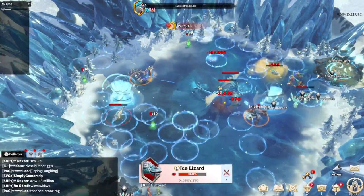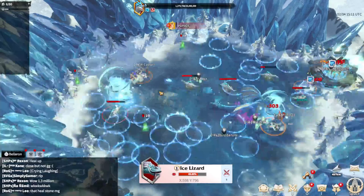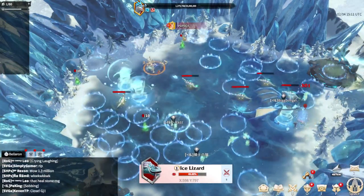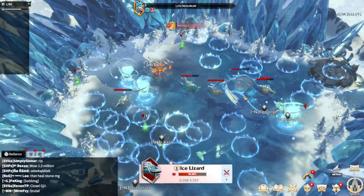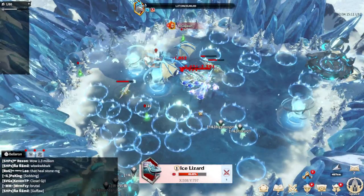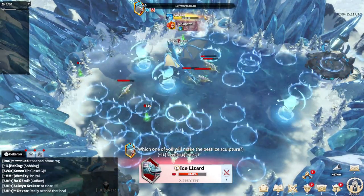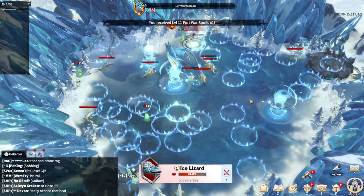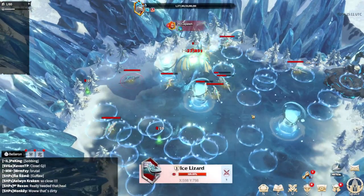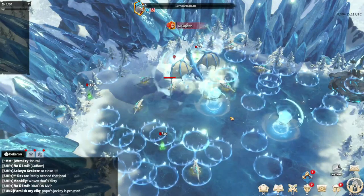9 people are left, then 7. They were not able to take the dragon. Even full tier 5 players were not able to take a normal Frost Dragon. That's why I wanted to show it to you guys — it's not that easy. At first it looked very easy. They took down a lot of HP, but in the end, when these blue circles got a lot and the ice lizards spawned in faster, it was hard for them.